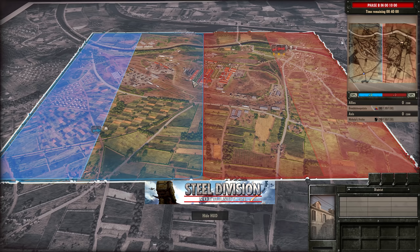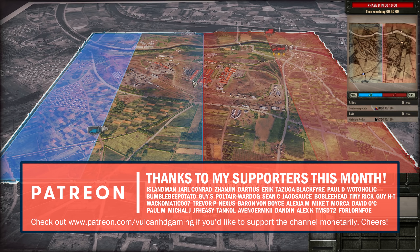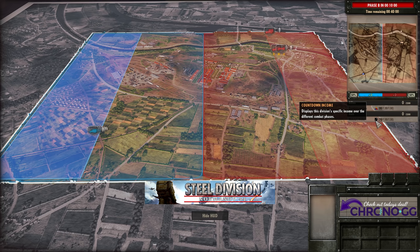Hello guys and welcome to a new Steel Division video by me, Vulcan. Today I have Bumblebee Potato versus Nicholas Frick in round one of the first North American tournament. We're going to be seeing Colin Bell, with the Fourth Armoured on the Allied side under Bumblebee's command, and the First SS Panzer on the Axis side.